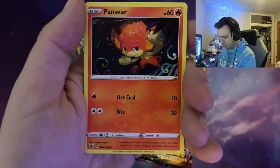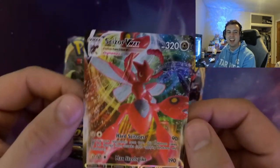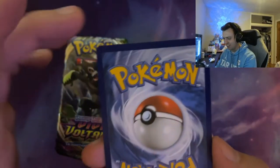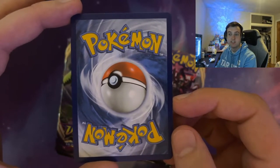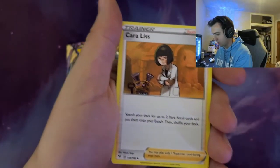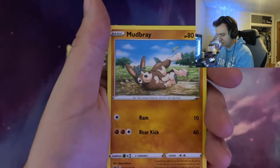Cufant, Deino, Pansear. Froslass, Scizor VMAX — okay! I pulled it — I pulled Scizor VMAX. I just pulled this card in the last opening too. A VMAX card though, I'm not gonna be mad about that. It actually looks pretty freaking good. Let's check the centering on Scizor VMAX.